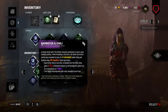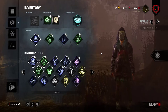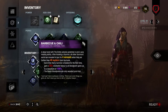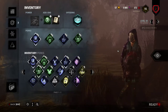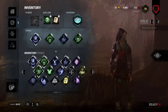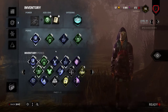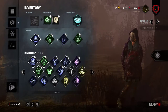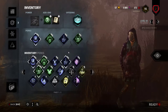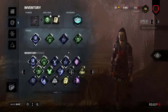So we have Barbecue and Chili, Corrupt Intervention, Discordance, and Ruin. I obviously have Barbecue and Chili just so I can try and see where everybody is and have some more awareness of where all the survivors are. Then we have Corrupt Intervention to help me get started early game and punish me less for messing up my Feral Frenzy, which I do tend to do sometimes. And then we have Discordance to let me know when two people are on the same generator.